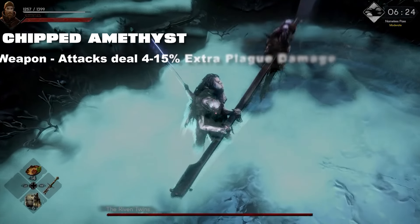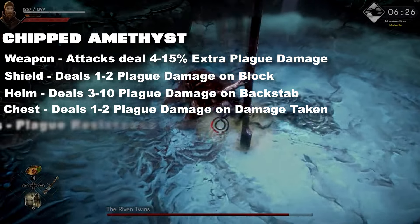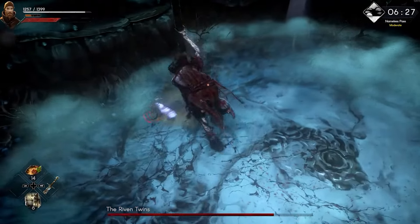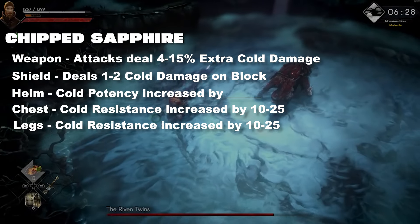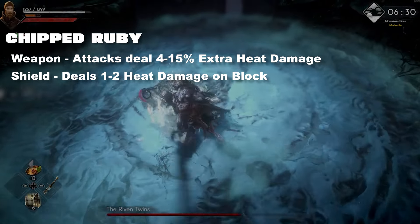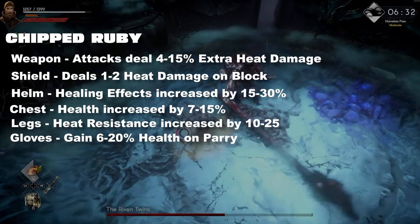The chipped amethyst in the weapon deals increased extra plague damage; shield deals plague damage on block; helm deals plague damage on backstab; chest deals plague damage on damage taken; legs increase plague resistance; gloves deal 5–15 plague damage on parry. For the sapphire: weapon deals extra cold damage; shield deals cold damage on block; helm increases cold potency; chest and legs increase cold resistance; gloves deal cold damage on parry. The ruby gives heat damage: shield deals heat damage on block; helm increases healing effects; chest gives a health increase; legs increase heat resistance; gloves gain health on parry.